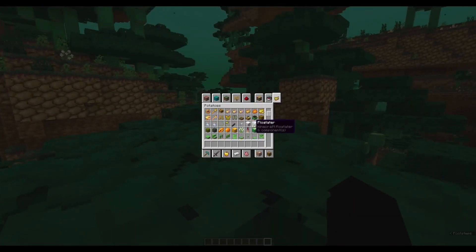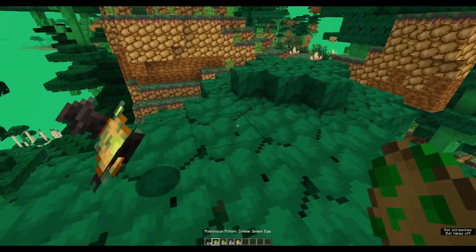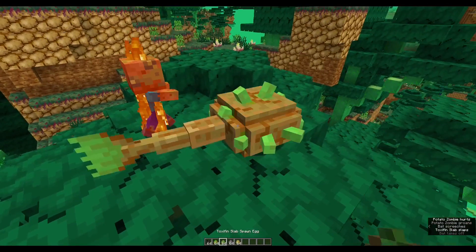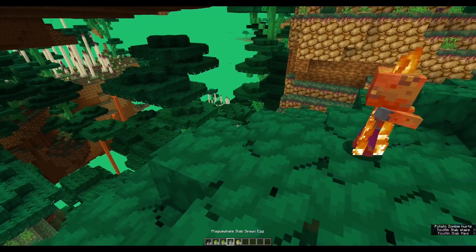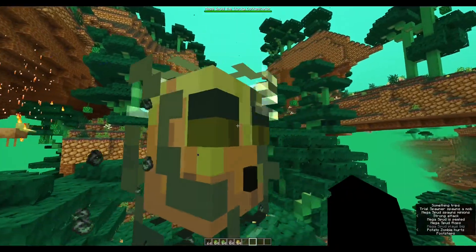This update also comes with a series of new mobs, such as the Batato, the Poisonous Potato Zombie, the Toxafin, the Plague Whale, and the Megaspud. The Megaspud is a new boss.